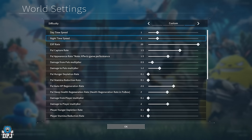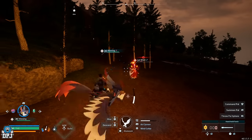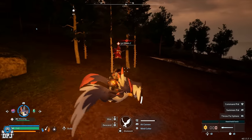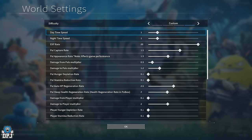Starting with daytime and nighttime speed — I do adjust this depending on what I'm doing. If I want to farm something that only appears at night, I'll bring the nighttime speed down to make night last a little longer. Right now I keep it at one-to-one, which is pretty good. If you want longer days, bring it down; if you want nighttime to pass quicker, take it up. I think one-to-one is perfectly fine.